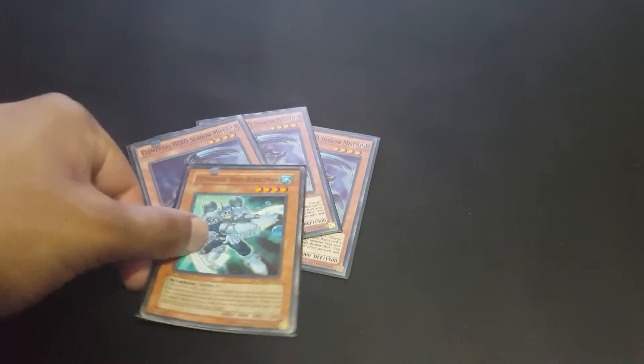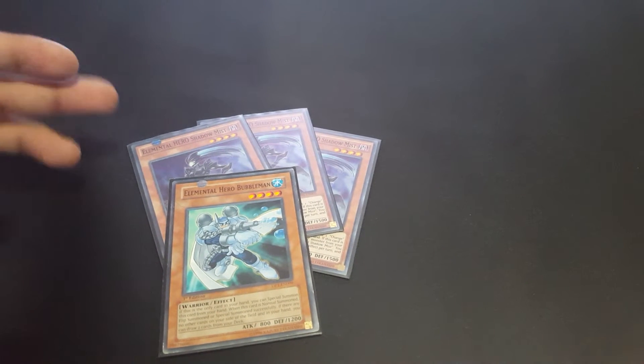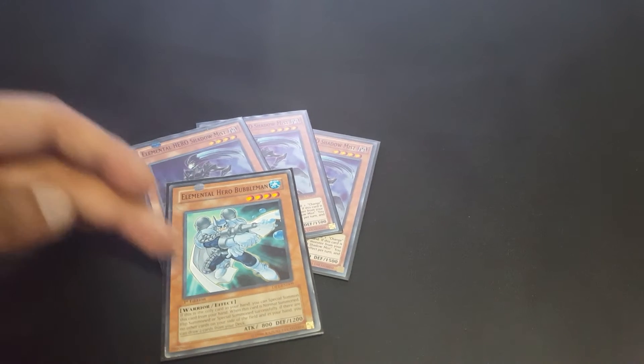We play three Shadow Mist and one Bubble Man for our Hero engine. This brings out Dark Law, and this brings out Acid.